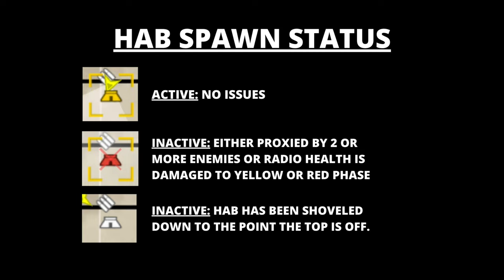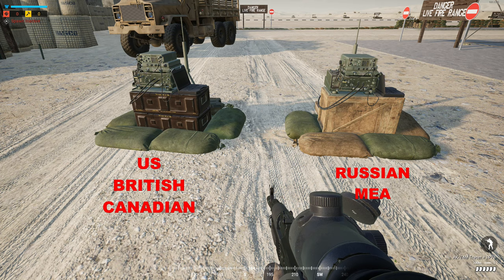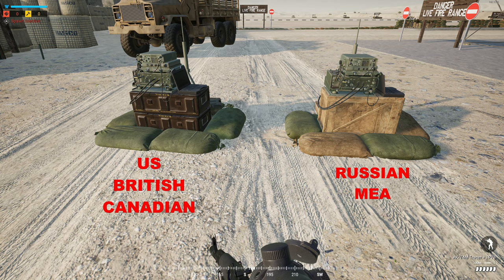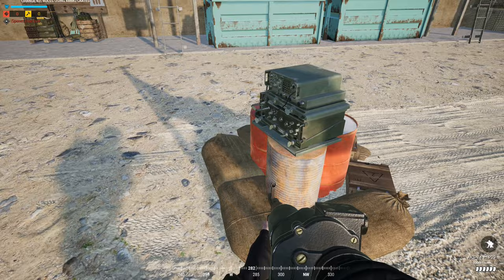Here's a quick summary of the HAB spawn status indicators you would see on your map. Aside from checking your map closely, when you see a radio you should be able to tell whether it's friendly or enemy by the visual of it alone. The US, British, and Canadian factions have a radio that appears like the one on the left, while the Russian and MEA have a radio that looks like the one on the right. The militia and insurgents have a radio that appears with three barrels. They all each have comms audio in their respective languages.